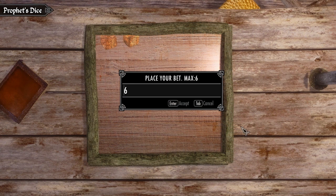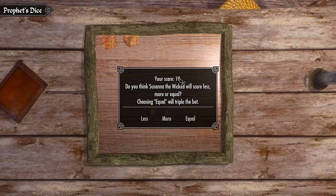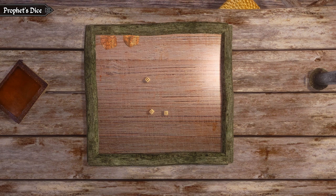And finally, the last game is another dice game called Prophet's Dice. This is a game of probability similar to the card game higher or lower. You roll two dice and then decide whether the other player will roll a number lower, higher, or equal to yours. If you're right, you win the bet. It's very simple but somehow quite addictive.